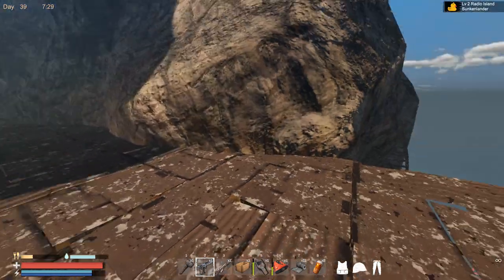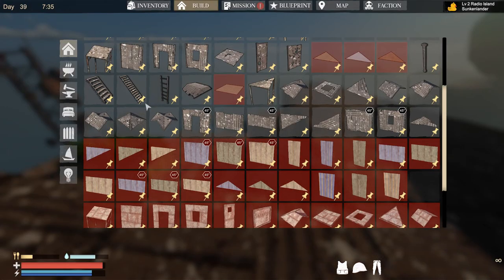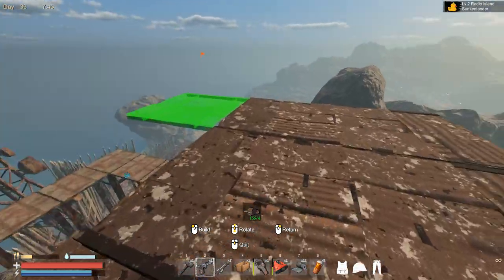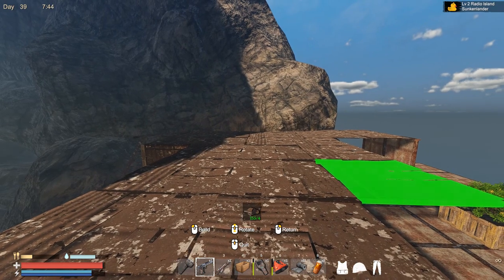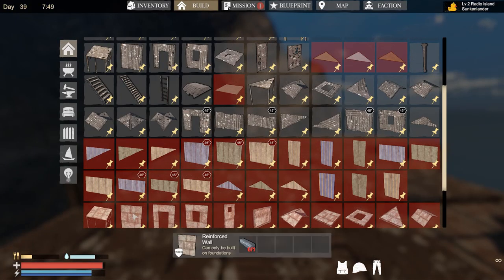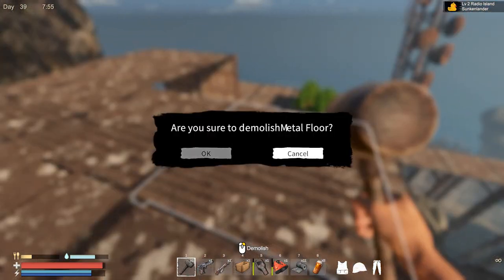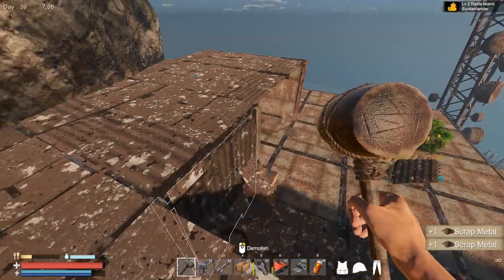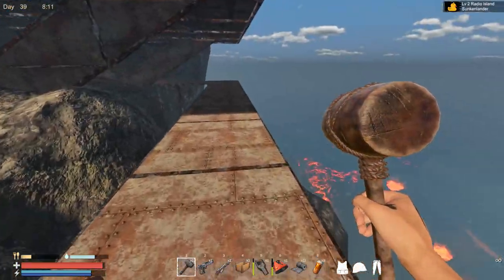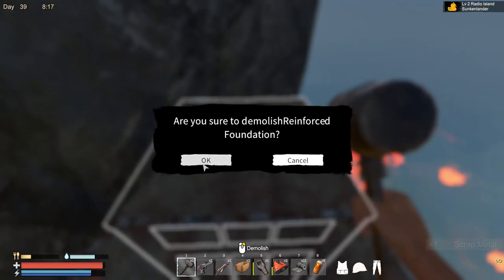I think that should work. I don't need something over here. This is something we can build straight away — place this one down and this one. I have a nice balcony area for growing some food. Maybe I can even raise it up with some walls. Decisions, decisions — this is the hardest thing to ever do. I think I need some iron back. I don't need all of this anymore so we can delete it and get my iron back.